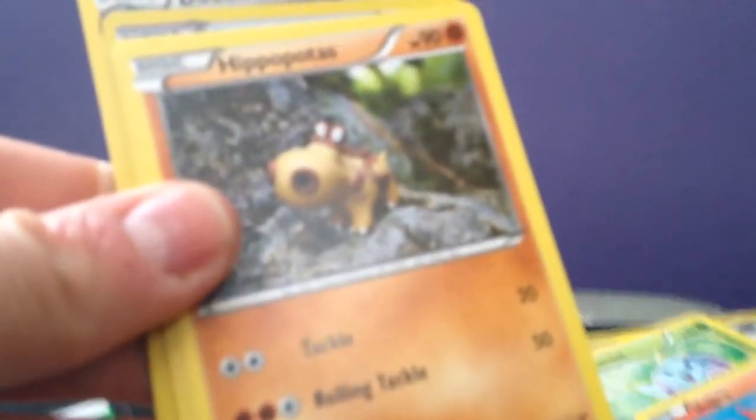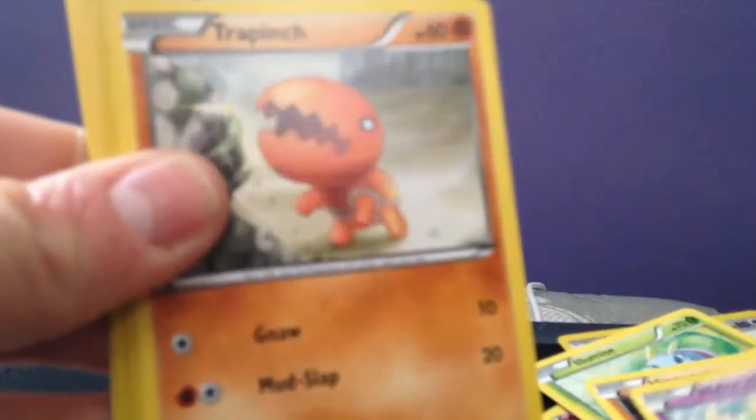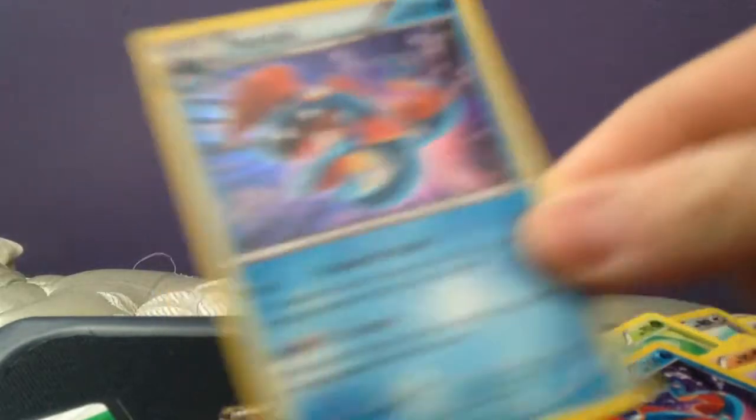Here's the code. Last pack out of nine. We got an Elgyem, Slugma, Hippopotas, Nidoran Female, Trapinch. First Holo Huntail which is a rare — cool. And the regular rare... the holo version of that same card. So that's my first Primal Clash regular holo foil. Then we got a Vibrava, Garbodor, and Doublade.